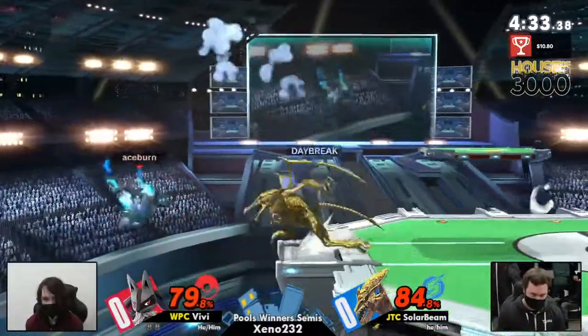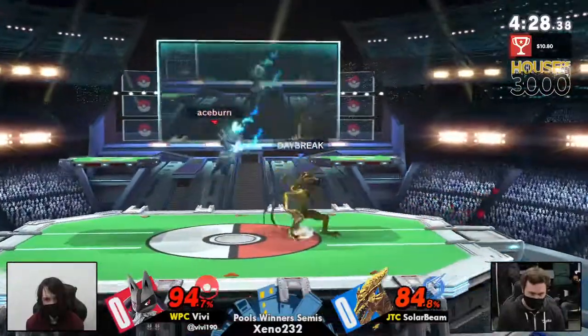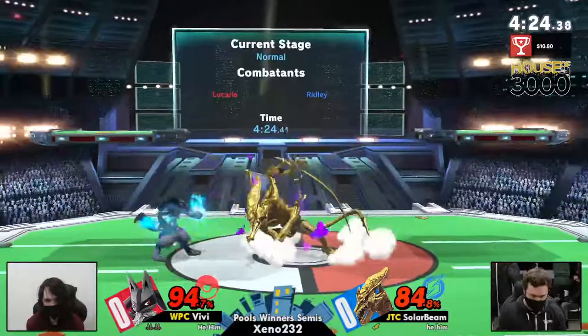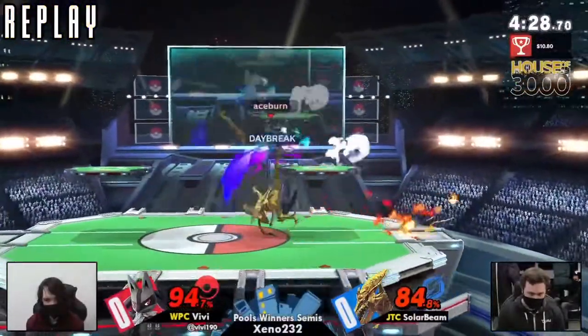The first mix-up coming out from SolarBean from that ledge is that it's going to allow him to get back to stage. We talked before about how the aura sphere charge is so good as a combo starter, but not even that — it's so good at pressuring, especially on shield or just movement. I believe that was some B-reverse movement there by VB, putting him in a perfect position to whiff punish that Ridley side B.